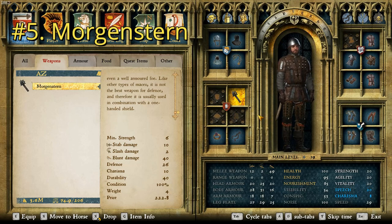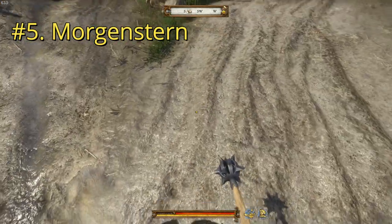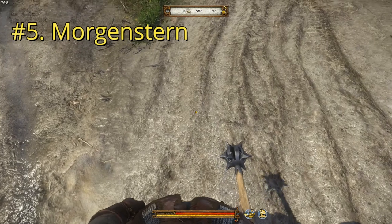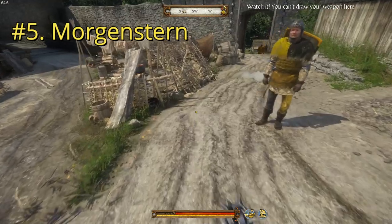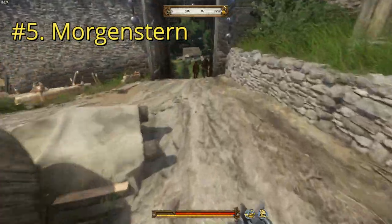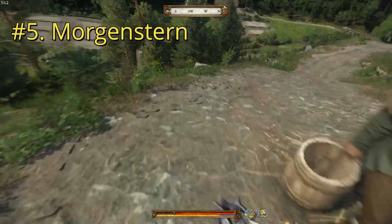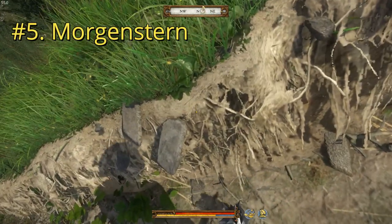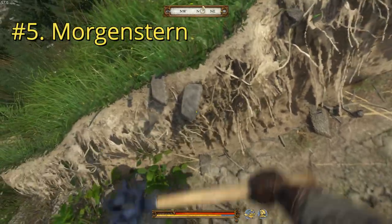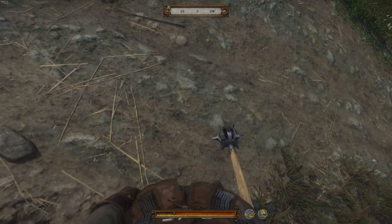Since we can't look at it on the wheel, let's just take it out and swing it around a bit. As you can see just from looking at it, I think it's a pretty cool looking weapon. I think this is just supposed to be a Morningstar. They don't want you having weapons out in town, but from looking at it here, it's a decent looking weapon. Let's hit something with it. So that's number five — let's move on to number four.